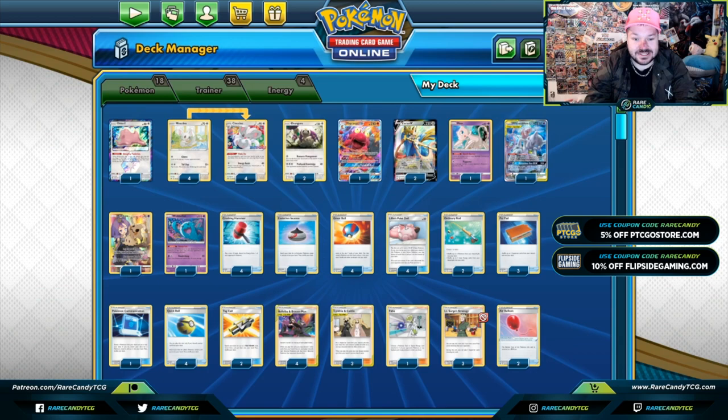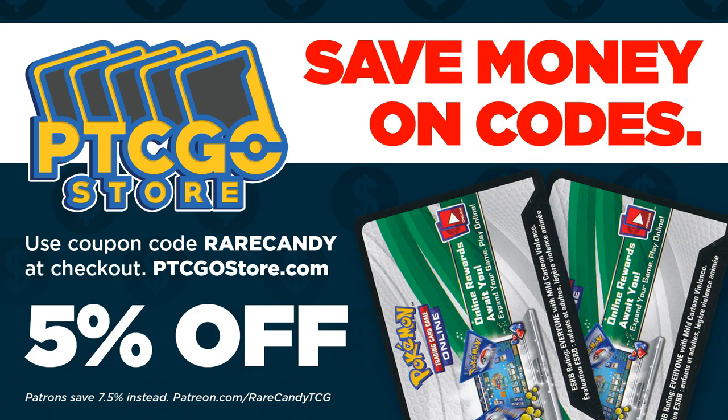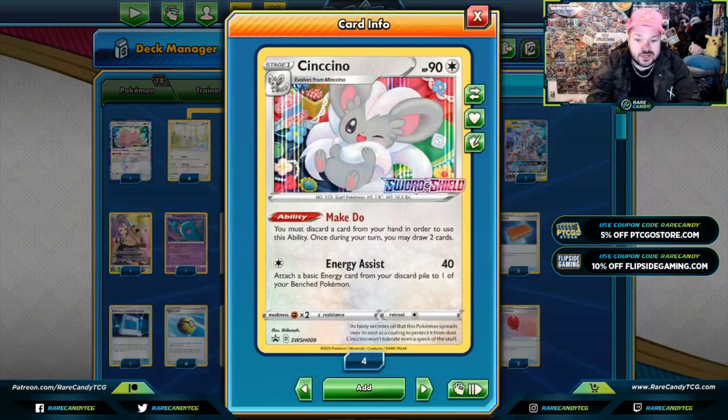What is up Rare Candy, it's your boy Zach Lesage here, and we are back with another deck profile video. If you're missing any of the cards for this deck on PTCGO, consider going to PTCGOStore.com using code Rare Candy to save five percent off your purchase of codes. For members who join on Patreon.com/RareCandyTCG, we do have a special discount code available there too. So let's look into this deck — it's Cinccino Control.